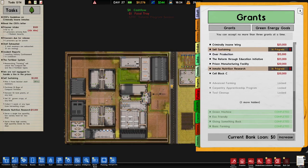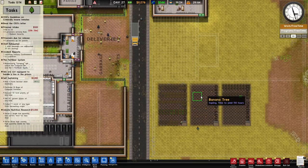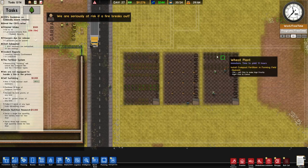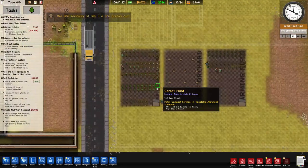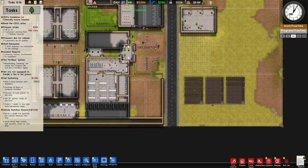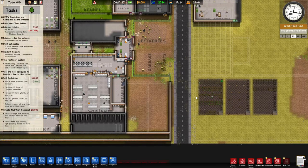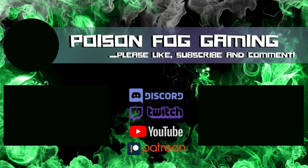That appears to not have been Prison Architect today — that very much appears to have been Farming Simulator. Everything in here is being planted and we're at risk of fire — yippee! Ladies and gents, if you want to see some actual Prison Architect, come back for the next one. Like, share, subscribe, join the Discord. Thank you for watching an absolute buffoon go off on a wild tangent — have a good day, see you in the next one!